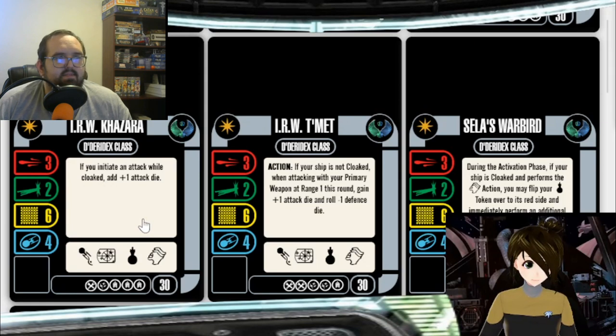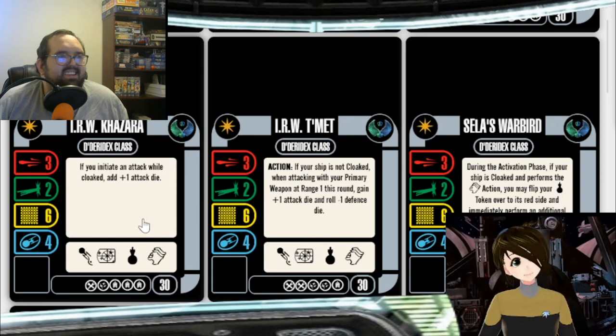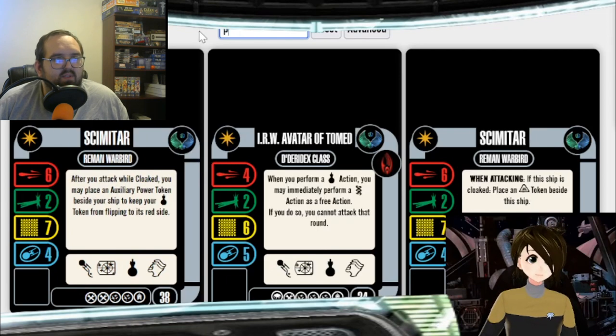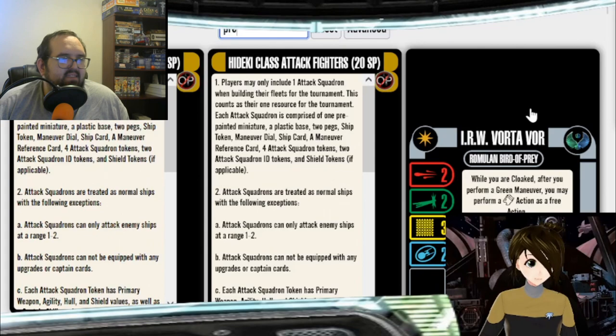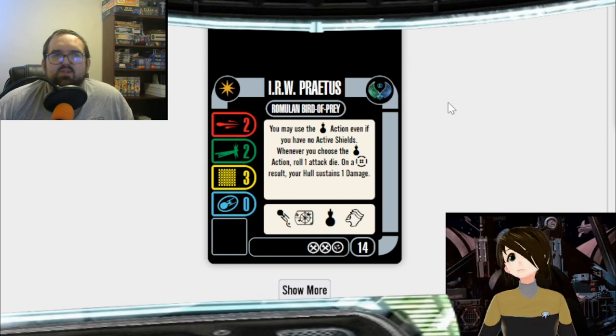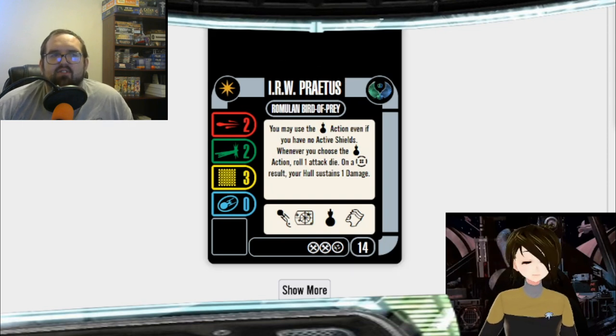You definitely get a lot of cloak-based abilities, and the best Romulan ships all have to do with cloaked abilities. The worst ones might deal with taking damage. There are also a lot of ships in Utopia that have these nice ways of getting an extra attack die, which I think speaks to the fact that Romulans just don't get enough attack dice.